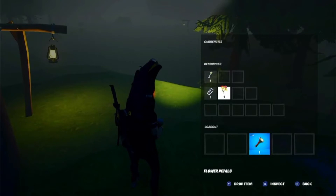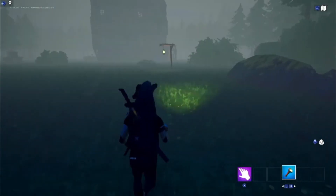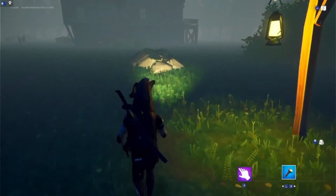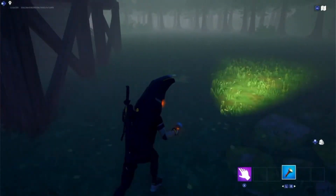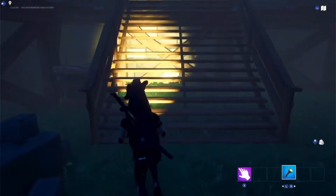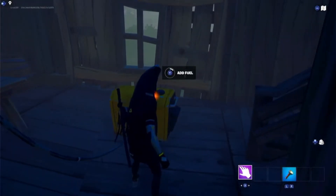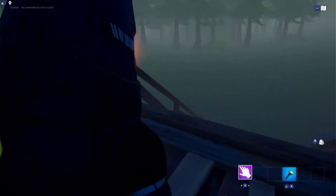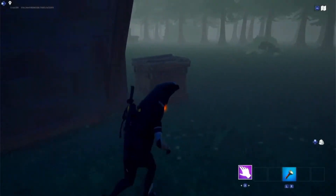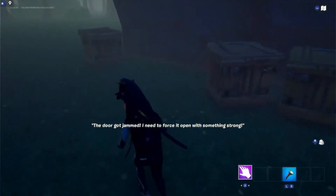Put the fuel in — I didn't know that animation would show up, that's cool. If you're a fan of horror or at least just a few jump scares, this is the map for you. It's a pretty short map if you know how to do it. Once you add the fuel you get a change in audio. Then go around back to find the door — it's about halfway open and jammed, so you need to force it open with something strong.